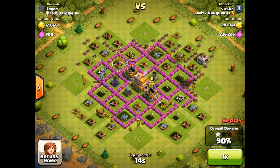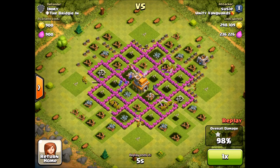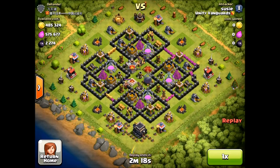Mortars are the problem. I'm not going to use Lightning Spells to take them out on most bases when I'm farming unless it's going to be a big payout. If you surround the base, mortars can't target all your troops, but they can whack quite a few - your troops will bunch up trying to get through walls and they get smashed pretty hard. If you can ever take out a mortar in any way, take it out for sure.